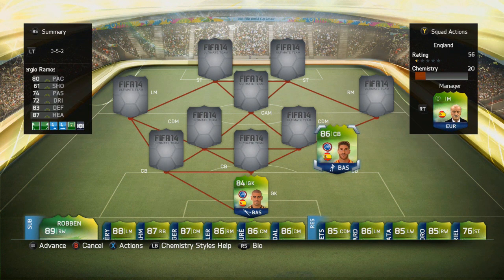In right centre back we have Sergio Ramos, the highest rated Spanish centre back and the second highest centre back in the game, only behind Thiago Silva who is also in this squad. Ramos is actually really OP, really fun to use. I think I've put him in every squad I've used so far because he's been so solid. He scores loads from corners as well, which is always good to have.